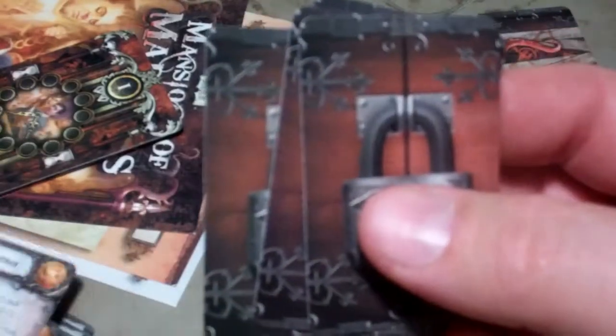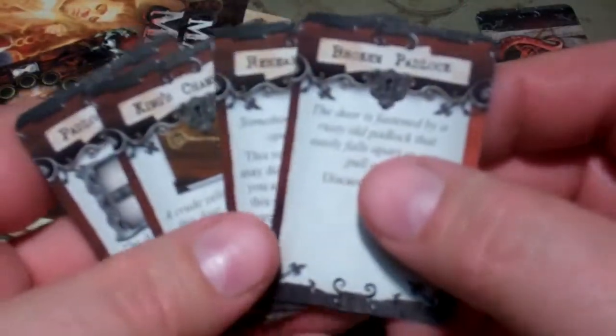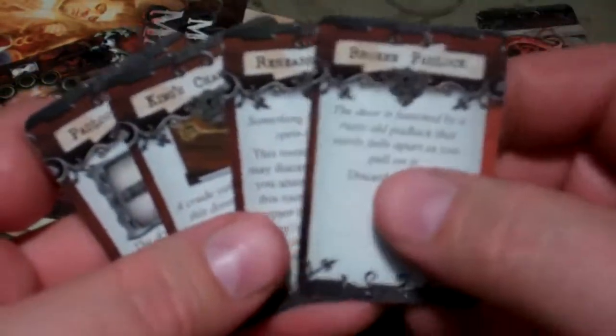You have a few locked cards — looks like you get four of those. You get a Broken Padlock, a Rehearsal Room, a King's Chamber, and a Padlocked Door.